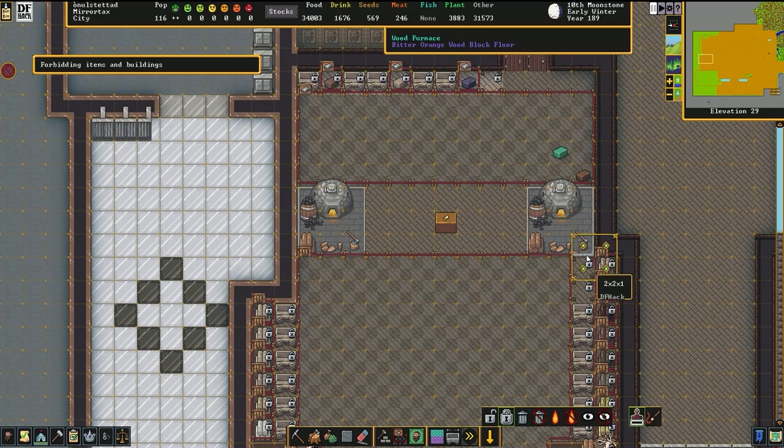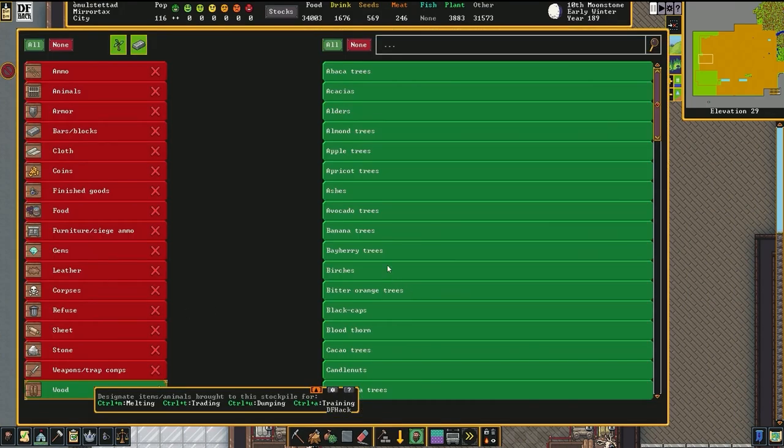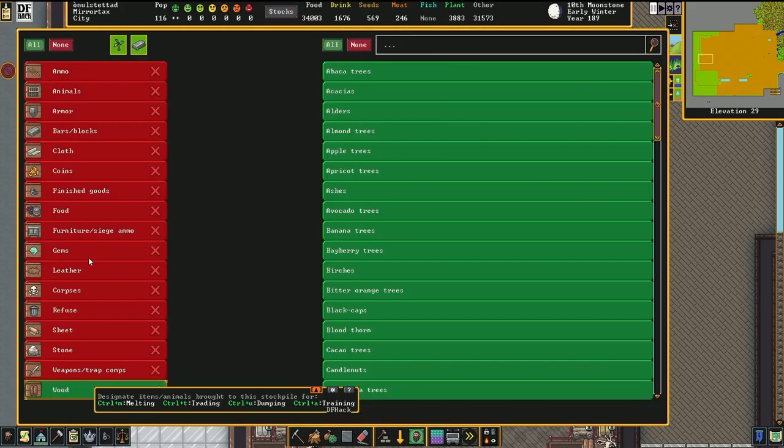The third flaw to be aware of is that a select few items, like wagon wood, don't actually exist anywhere and can only be selected if you've selected the general category itself. This means you can't really create a route to dump them effectively, since the only way to dump those logs would be to dump the entire category, which defeats the purpose of the sorting system.